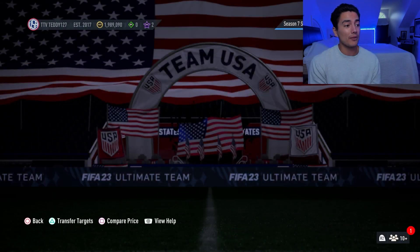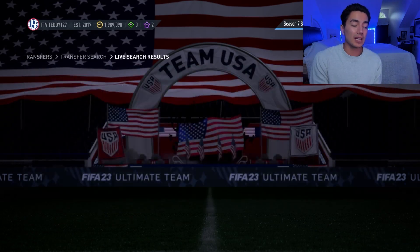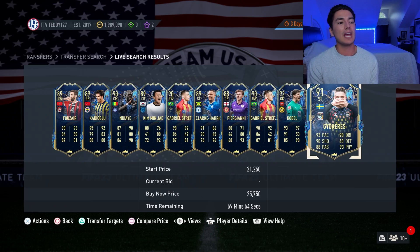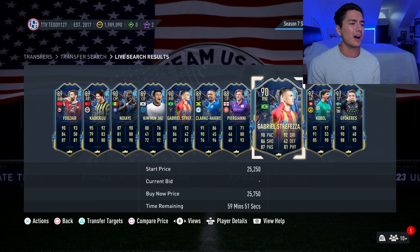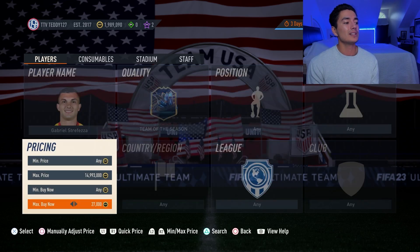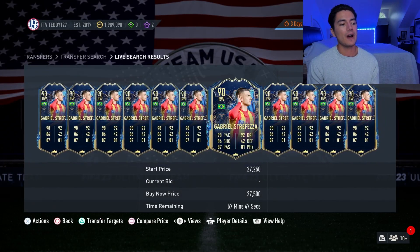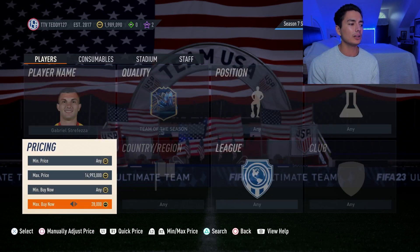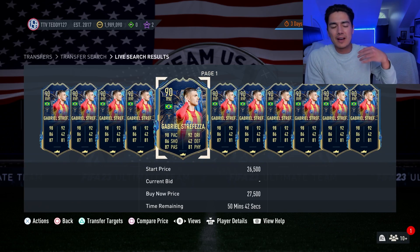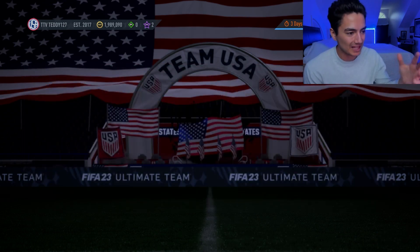If you have them, taking profit is not a terrible move. I do think selling today on Sunday is a good move, but lazy listing is a decent way to do it. Don't lazy list a crazy amount where you're not going to get any sales. Say a card like Gabriel Strafeza goes for about 27,500 coins — I'd lazy list for maybe 28,250 to 28,500 coins. So just a 500 to 1,000 coin lazy list — go a little bit higher than what the card goes for and you can make a few extra coins per card doing that.